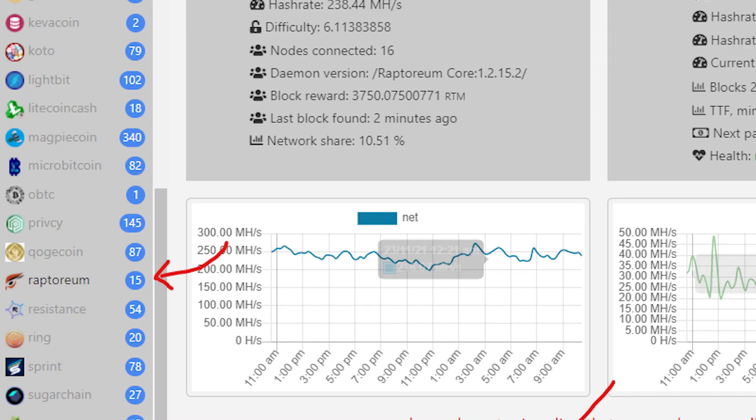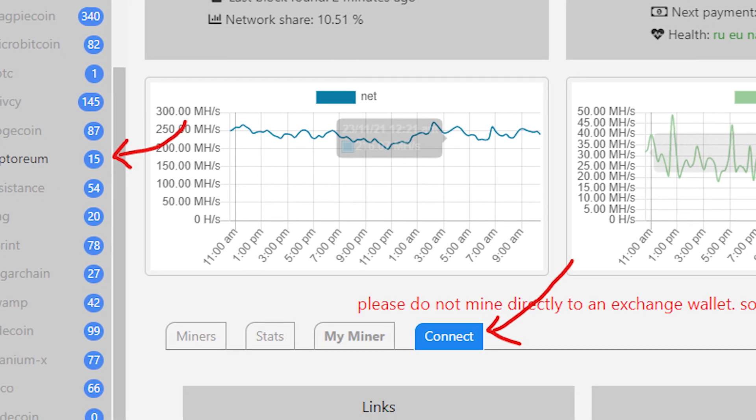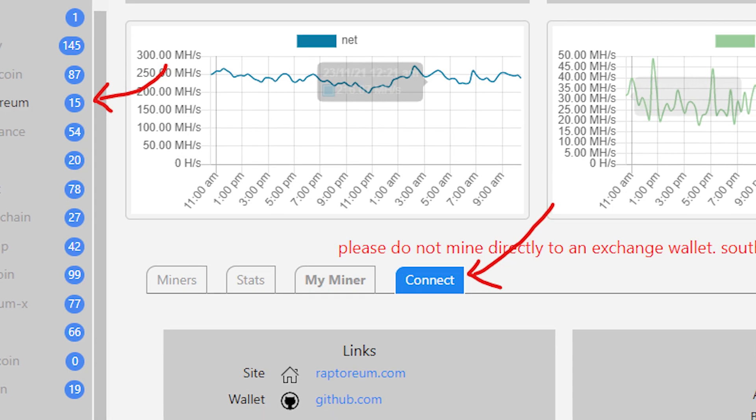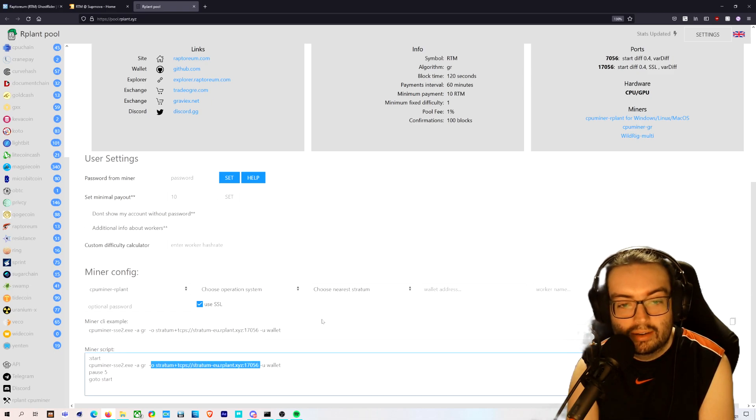When you go to rplant, you'll be greeted with their website. Go to the left, find Raptorium, scroll down, and click Connect. When you click Connect, it will bring up a new screen where you'll click 'Choose Your Miner.'